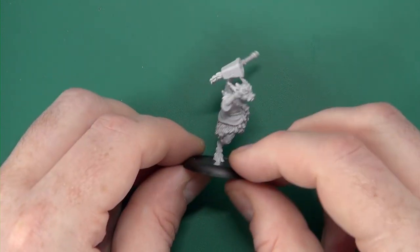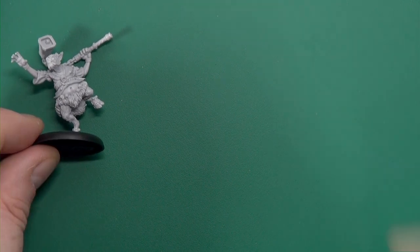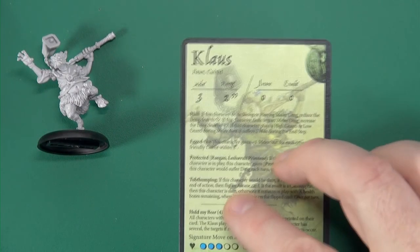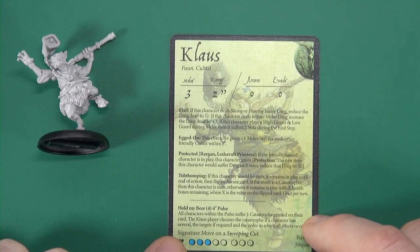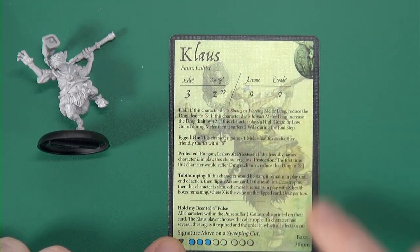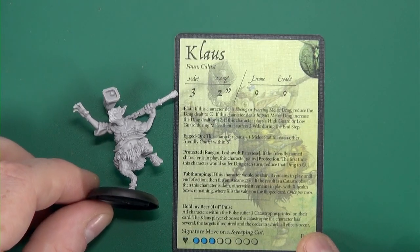But there's Klaus rocking all his bells. We'll have a quick look at Klaus's card. So Laschevult - he has no arcane and no Veid, so he's not going to be avoiding incoming ranged attacks so much, but he does have a melee of three and a two-inch range for that massive cowbell as he goes winging it around him.